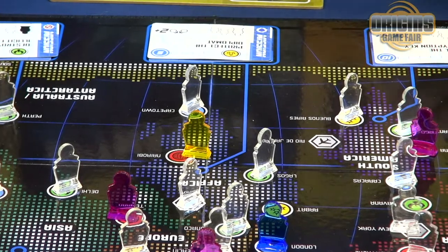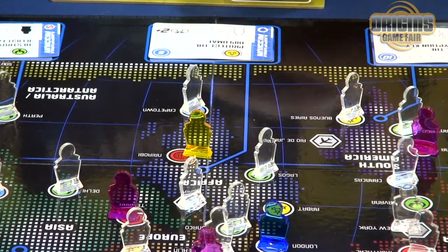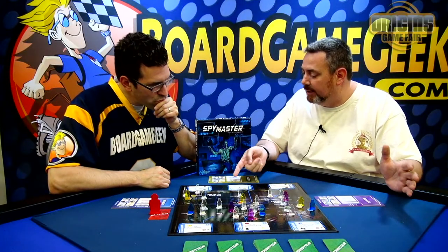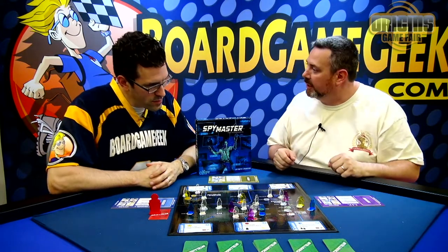They're easily bought. So you need to get in the city that's shown, the combination of people, and then spend a specific type of intelligence with this value in order to claim this mission and get the points associated with it.